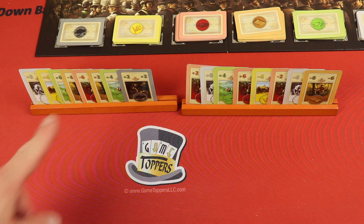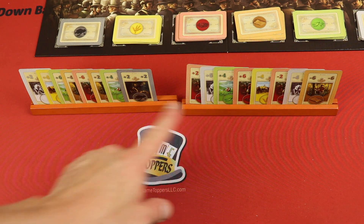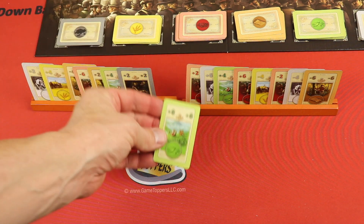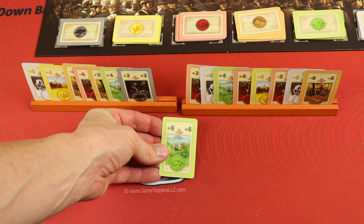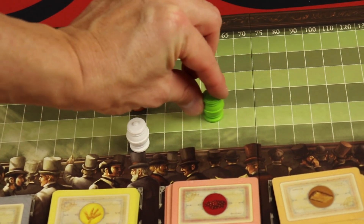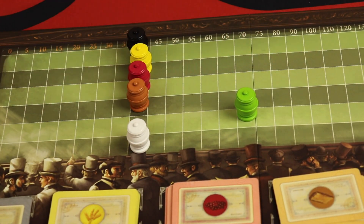However, we get to decide which card it is. And on one of the sides, we get to halve the value. So maybe I just bought green, so I would take this out and play it — green goes plus six, moving up six spaces to now be worth 70.